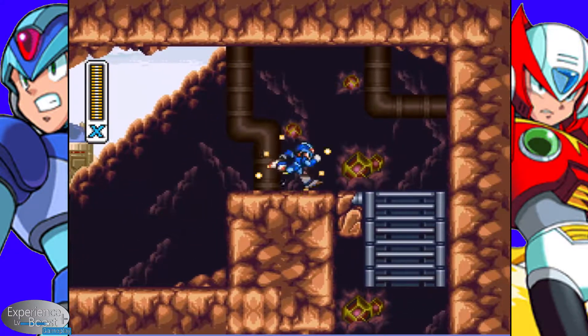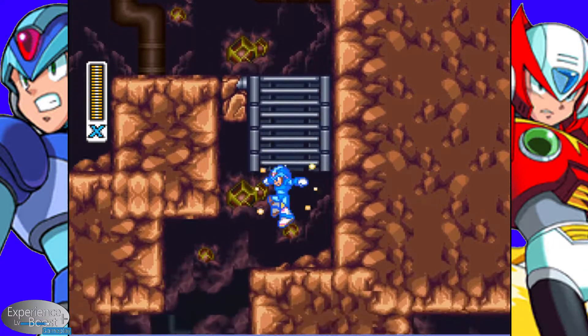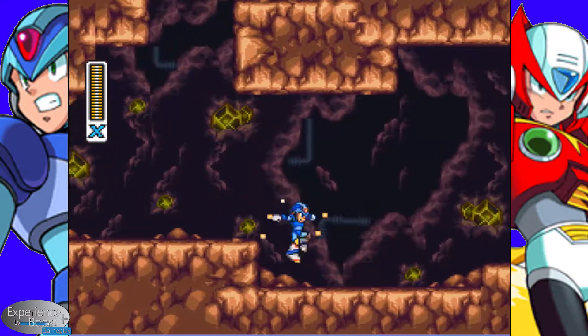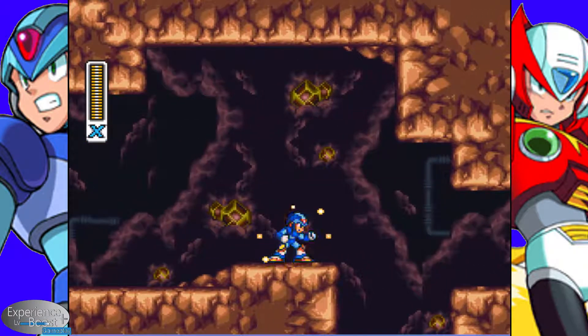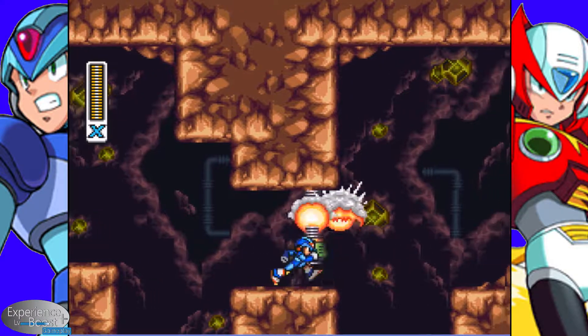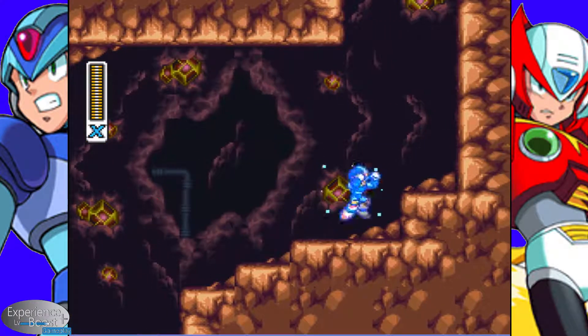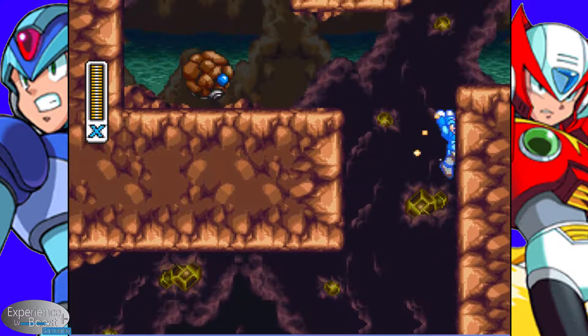And now, time to go underground. Nice little background with these jewels that just flash back and forth. So, Insta-Death Pit here. Kind of nice that we have the leg piece just so we can jump through. And we see the rock counterpart to the ice balls that we saw before.